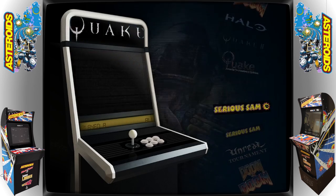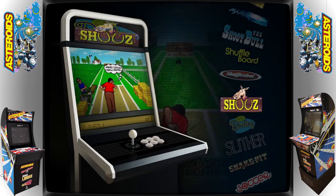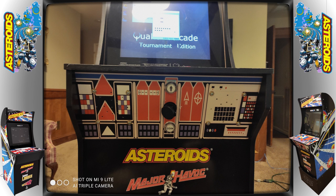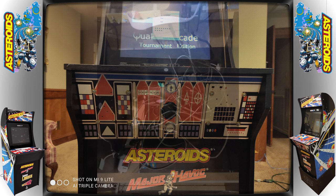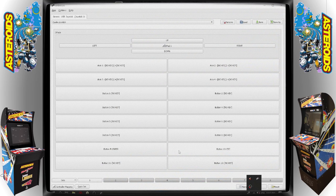For the front end, I'm using Attract Mode. Attract Mode comes with a learning curve, but it works with any emulator you throw at it, and I love the price. In truth, this cabinet isn't 100% done. I still need to clean up the wiring for the interior of the cabinet, and now that I have the controlling software working as intended, I'll be able to add and configure the games to work quicker and easier.